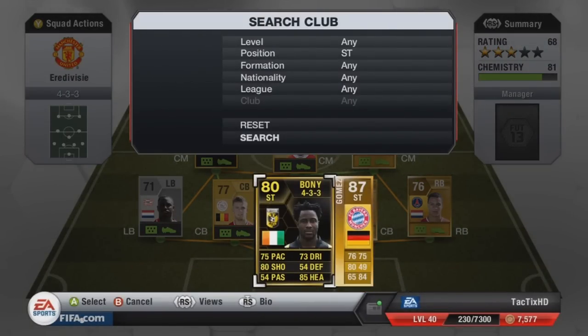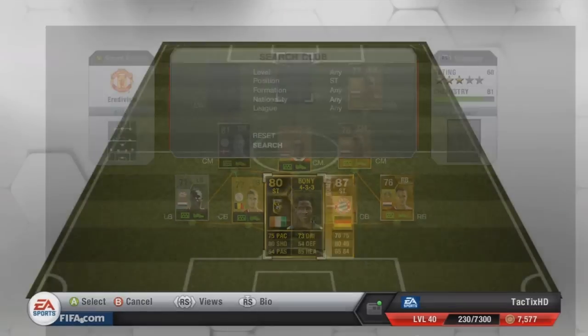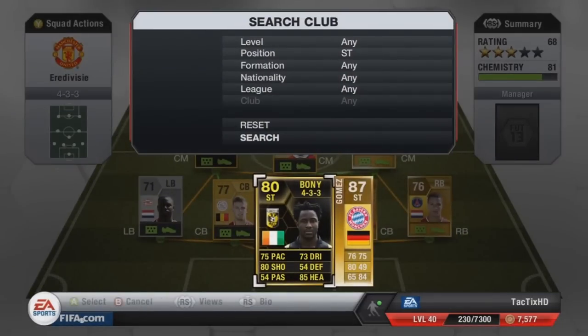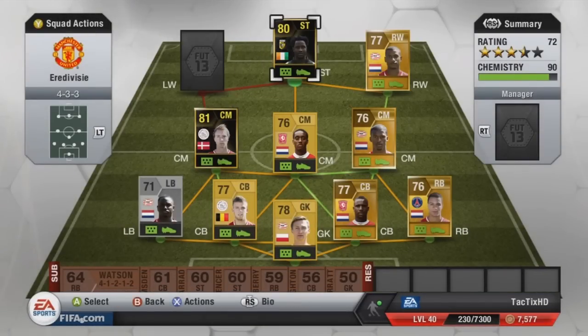At striker we have the Inform Bony, 80 overall — this is his first inform, he has a second, but I was actually given this first inform for free so figured I might as well use it. 75 pace, 80 shooting, 54 passing, 73 dribbling, 85 heading — pretty strong card, costs 15,000 coins. He's a good player with really good shooting, the only downfall is his pace, especially once you see my left wing — it's a shame he's so much slower than both wingers.